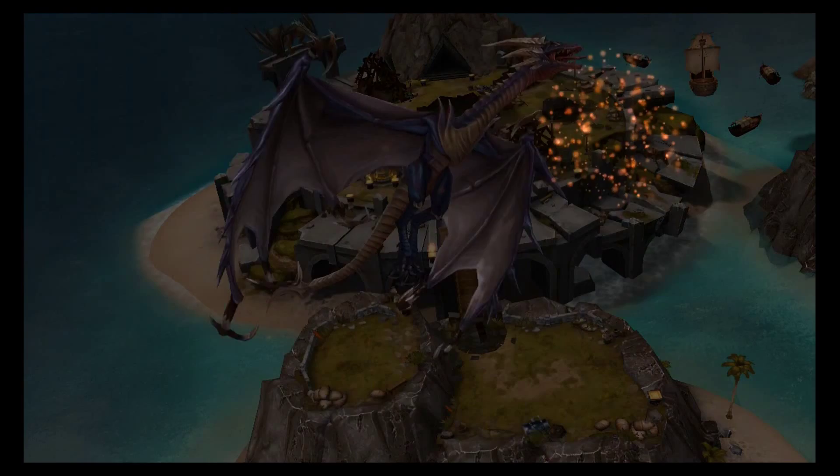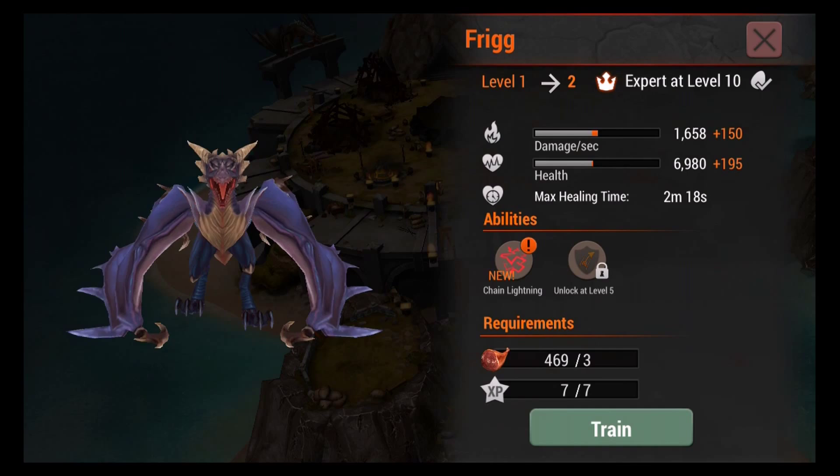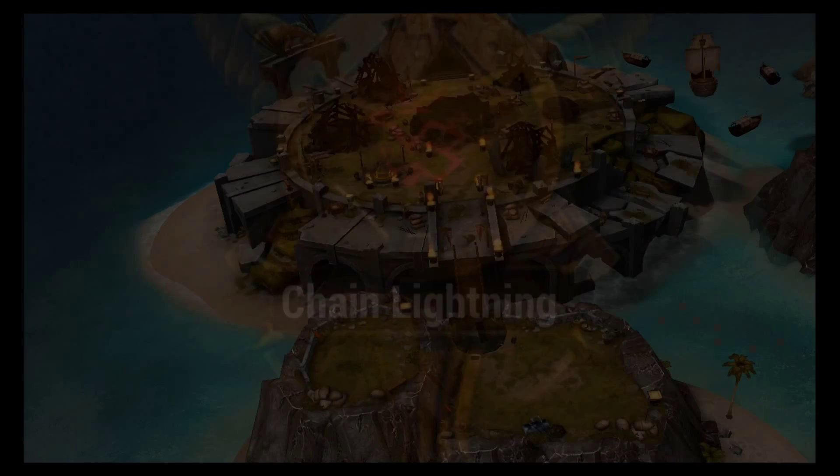Whenever you defeat a base you get some food, wood, and experience for your dragon. In this case we'll be able to level up, and we get a new spell — chain lightning!